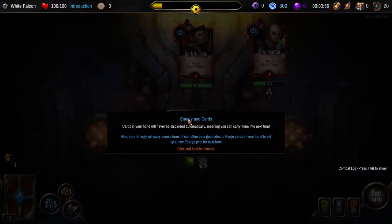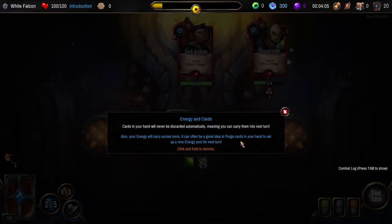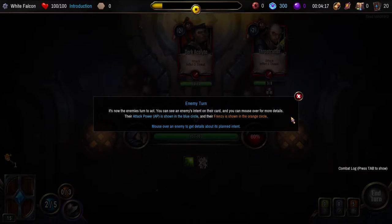Energy and cards: cards in your hand will never be discarded automatically, meaning you can carry them to the next turn. Also your energy will carry across turns. It can often be a good idea to purge cards in your hand to set up a nice energy pool for next turn. It's now the enemy's turn to act — you can see an enemy's intent on their card. Mouse over it for more details. The AP is shown in the blue circle.